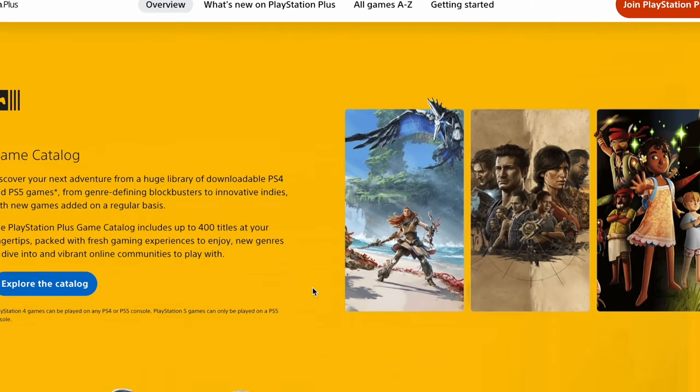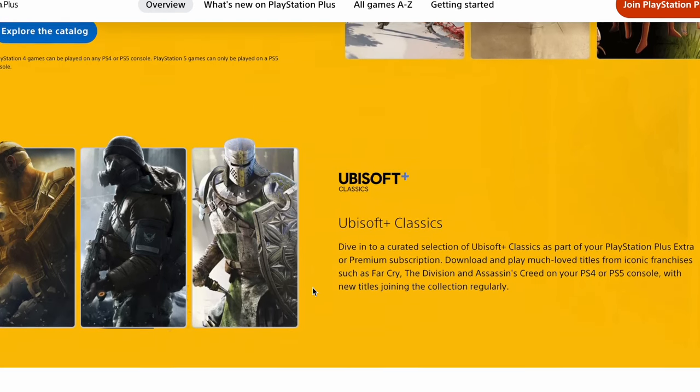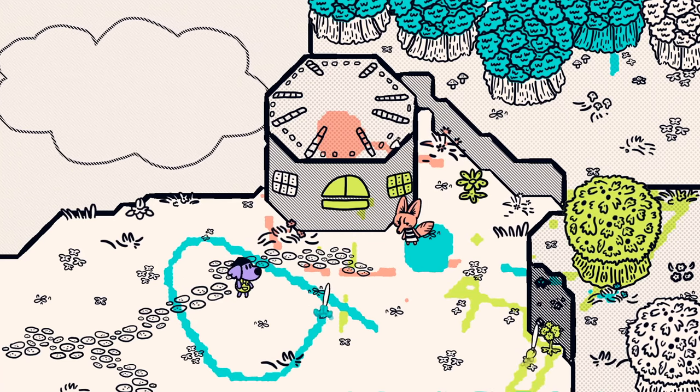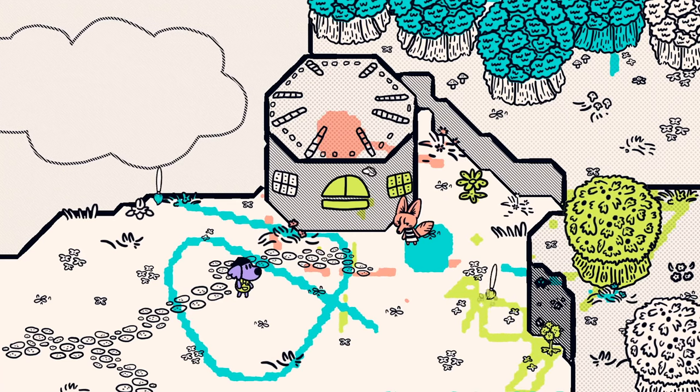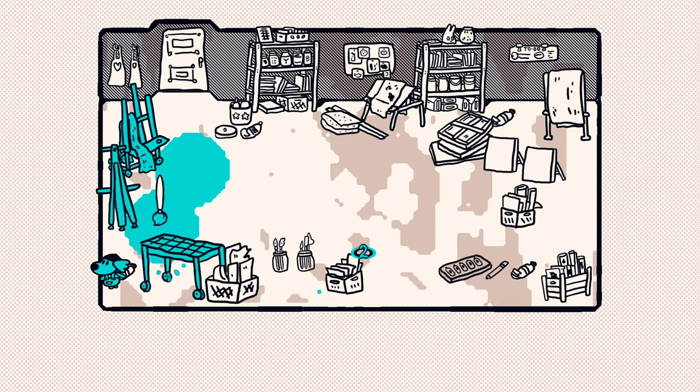Now let's talk about some PlayStation Plus Extra games — PlayStation's version of Game Pass, to some degree. First, Chicory is like a Zelda clone that involves painting, and it's really satisfying when you fill in this colorless world. You get to draw and experiment with your artistic side. The soundtrack is incredible. I love this game.